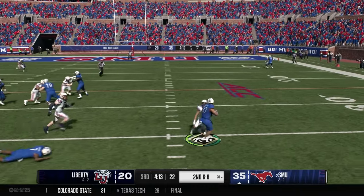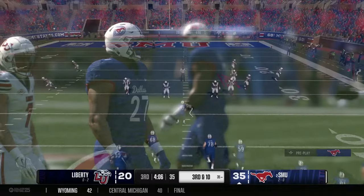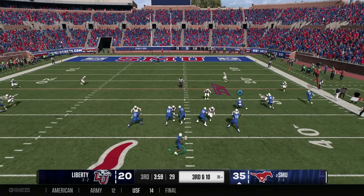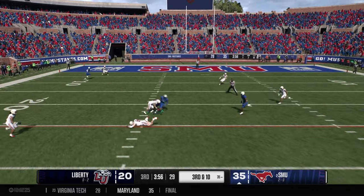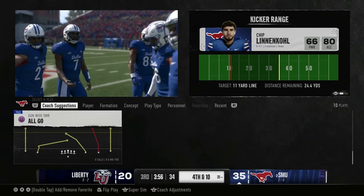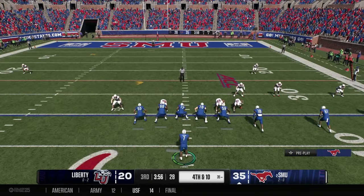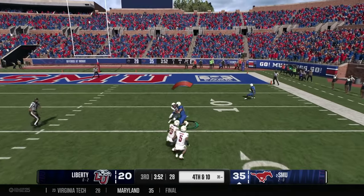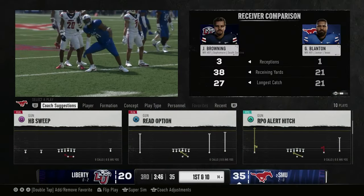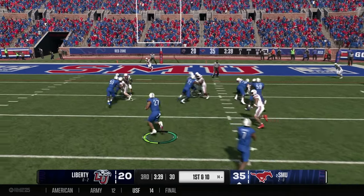Third and 10 at the 35 — Jennings in the empty set drops back and throws into double coverage. Lucky that one wasn't picked off — fourth and 10. The Mustangs are up comfortably and they dive into the playbook. Going for it on fourth and 10 — Jennings lasers it in to the tight end for the completion and a Mustang first down. When you have a kicker who can't kick well, you may as well go for it.